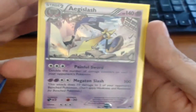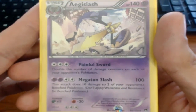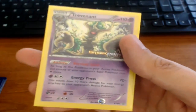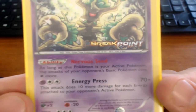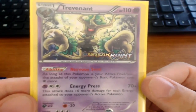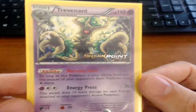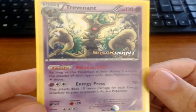These are in order by number too, that's why they're last. We have Aegislash — Painful Sword doubles the number of damage counters on each of your opponent's Pokémon, and Megaton Slash does 100 plus 10 damage to two of your opponent's benched Pokémon, playing weakness and resistance. And last but not least, we have the Trevenant promo with the Breakpoint symbol. Nervous Seed: as long as this Pokémon is your active Pokémon, your opponent's basic Pokémon's attacks cost one more energy — which is devastating in the pre-release. Energy Press does 10 more damage for each energy attached to your opponent's active Pokémon. When I was up against it, I couldn't attack, and the more energies I had, the more damage it did.